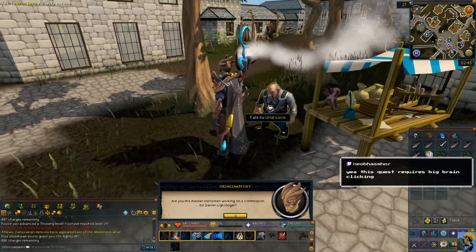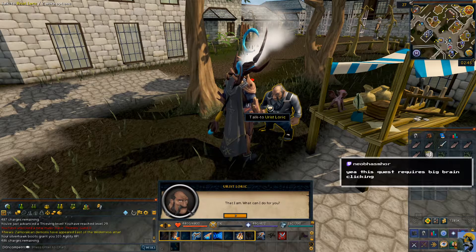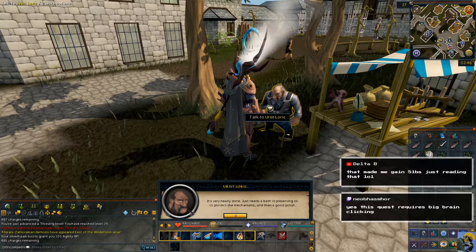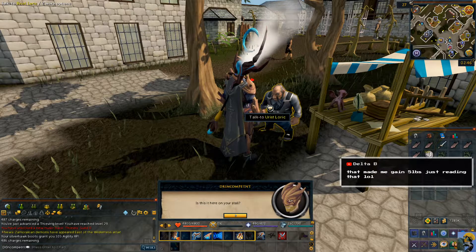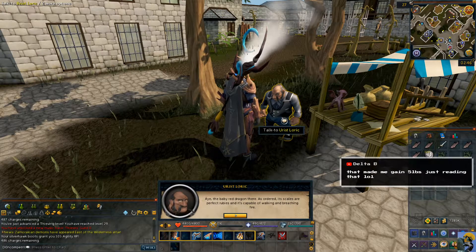Are you the master craftsman working on a commission for Darren Lightfinger? That I am — what can I do for you? How's it coming along? It's very nearly done, just needs a bath and preserving oil to protect the mechanisms and then a good polish. Is this it here on your stall? Aye, the baby red dragon there — as ordered, its scales are perfect rubies and it's capable of walking and breathing fire. What a cool clockwork mechanism he's made.